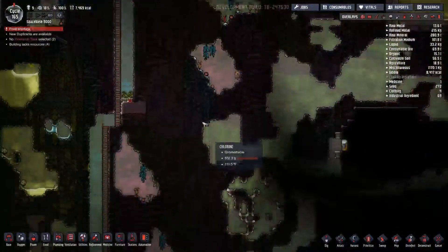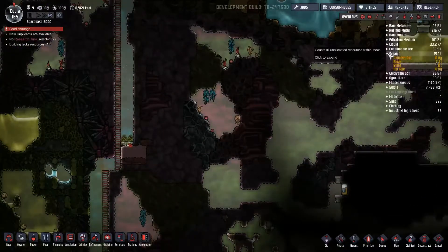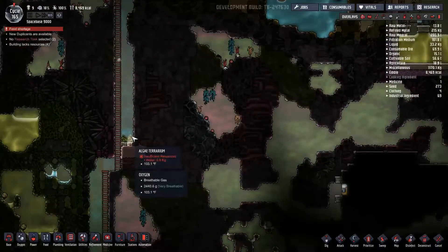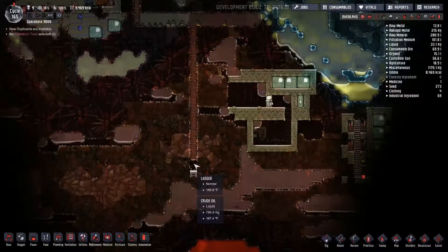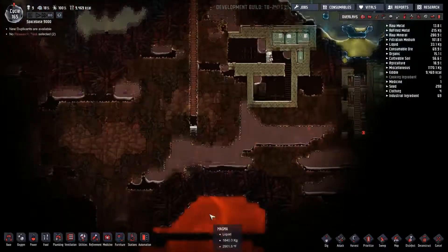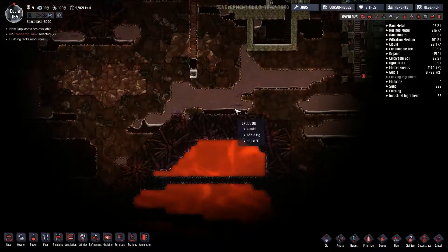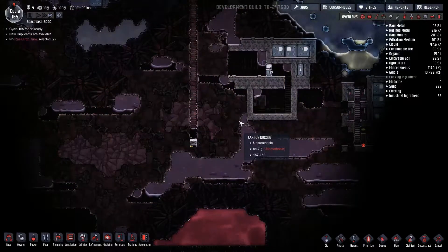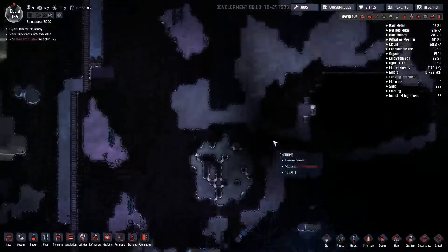Well, let's go ahead and take a look down here. Building lacks resources — the algae terrariums. Am I out of algae? No, I have plenty of algae. I guess they just haven't been delivered yet. Insufficient resources — water. Looks like everything's been taken care of now. A little bit of crude oil. I've got one more ladder to build down here. Oh look at this — magma. Look at the temperatures down here. Wow. It is nighttime again — we are going to pop back up here since we're just about done down there with what we had queued.